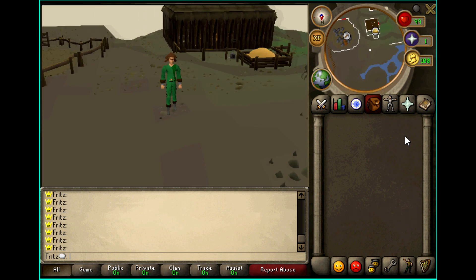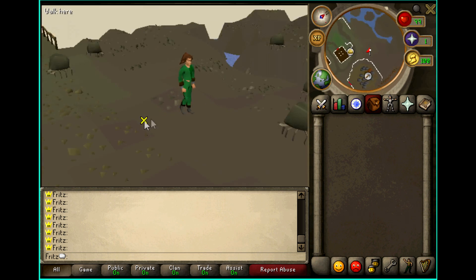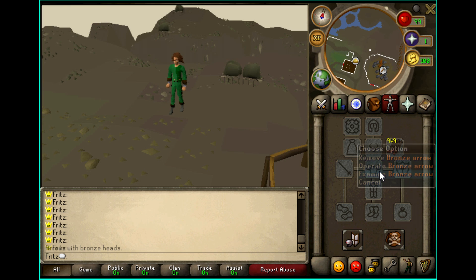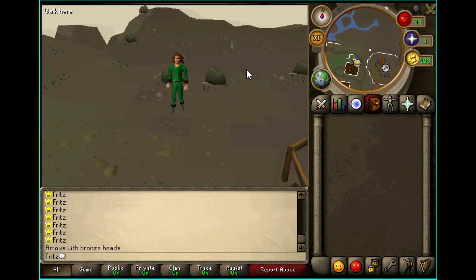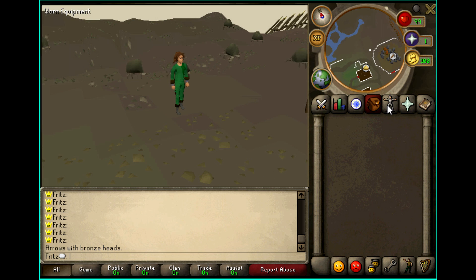With my system, every item has a base set of default IDs that are the base values, and essentially everything is based around those. What I can do is generate items based off of the originals, and they're going to have not only different stats, and possibly different names and examine text, but also different appearances. I've made it so it slightly randomizes the appearance of the weapon and the colors to make the items feel more unique.